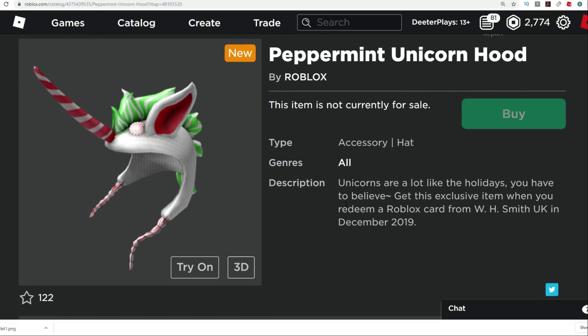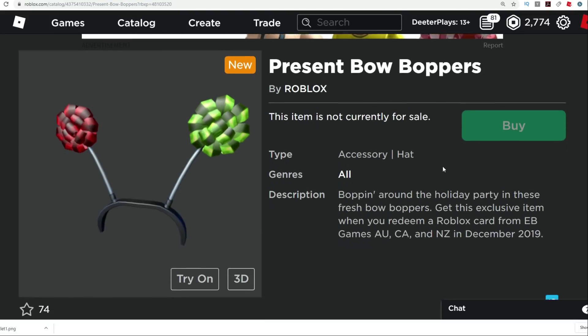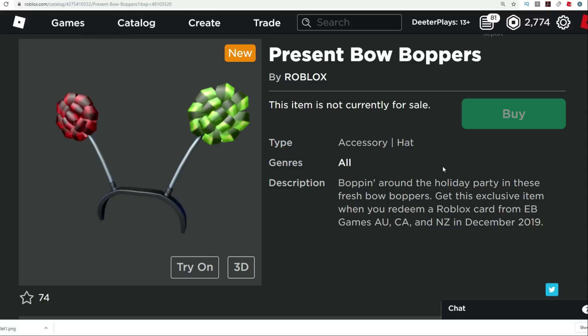The Peppercorn Unicorn Horn — I kind of like this hood. This one is actually a good one but it's from WH Smith's in the UK, and I don't live in the UK so I can't get that one. Next one here is the Present Bow Boppers. This one is also from AU, CA, and NZ. I don't really need any boppers — I'm good on the boppers.